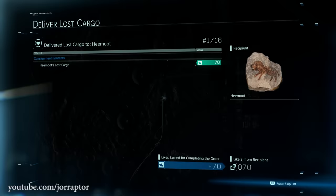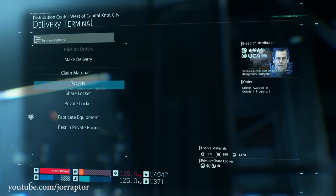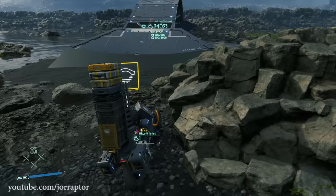So totally check all the shared lockers at every terminal and deliver all the lost cargo immediately to easily rank up. Even if you already visited the location once, there will still be new lost cargo as time goes on, so check it frequently. With this tactic I easily got to rank 50 without really doing anything.